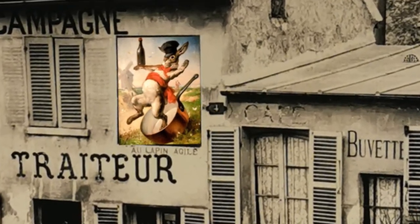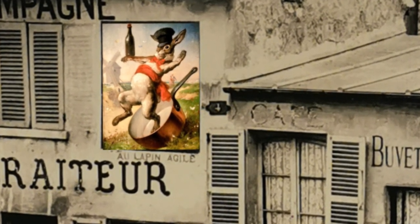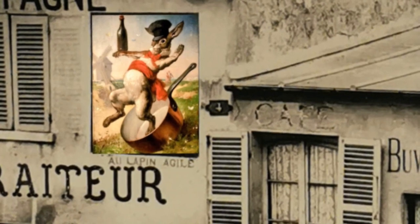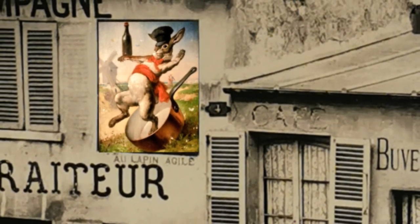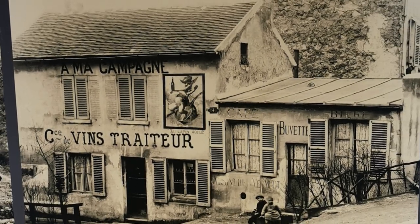Here we clearly see the André Gill painting of a rabbit with a bottle jumping out of a pot. This still functions as a poster for the cabaret and was the origin of its name. This original was painted in 1893.